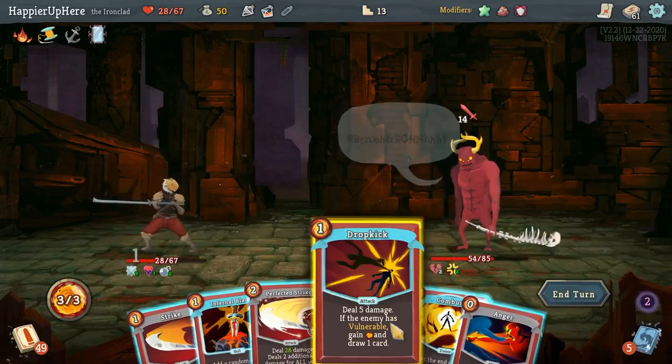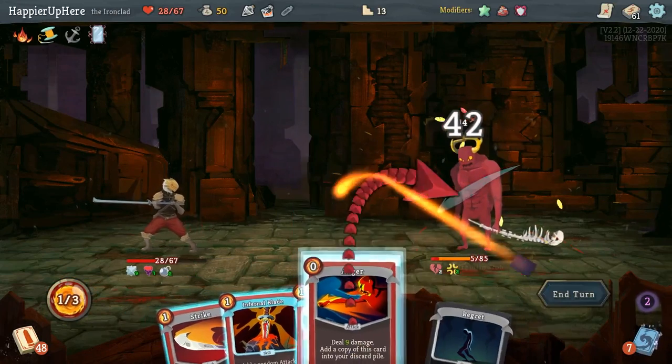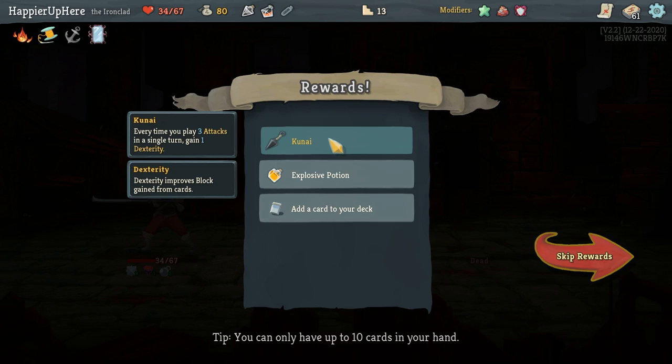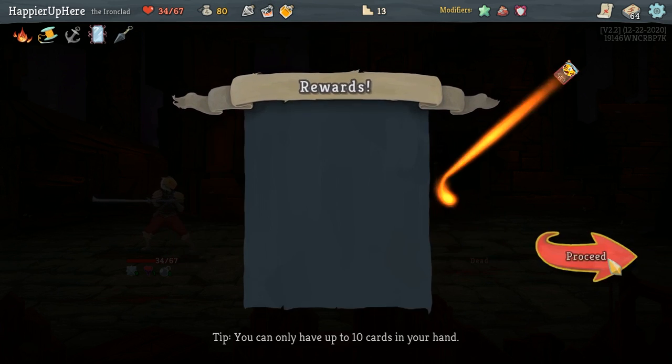14 — there's a free Dropkick, and I think I can kill here. Awesome! Thanks to that Fear Potion. Got Kunai: every time you play three attacks, next turn gain one Dexterity. That was an Explosive Potion. And let's get a Collector bonus from Combust — why not.